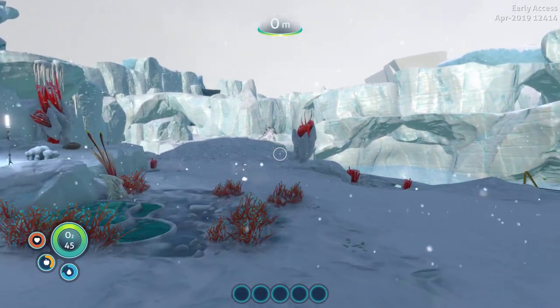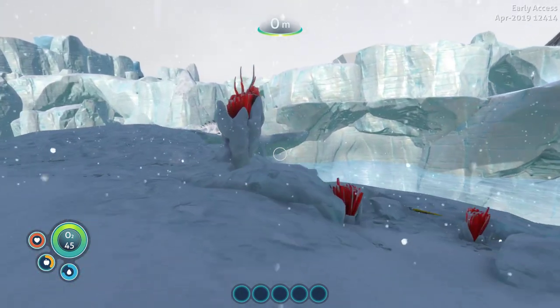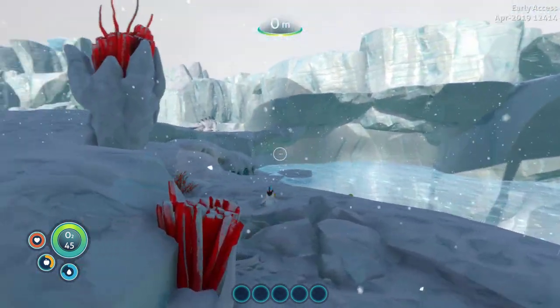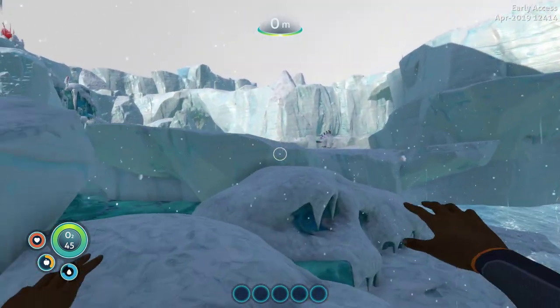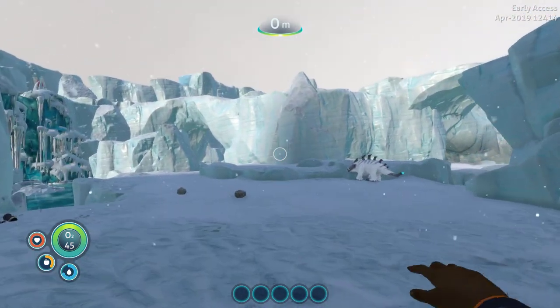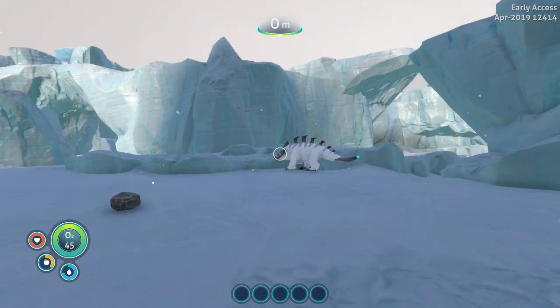Here we are with some more Subnautica Below Zero. We want to check out the Snowstalker attack animations. Let's see if we can get one to attack us.